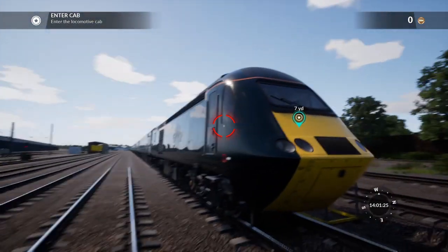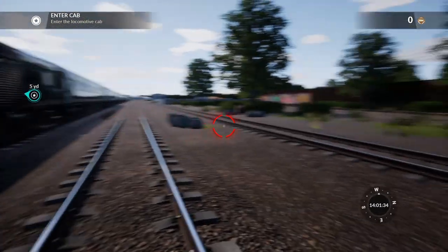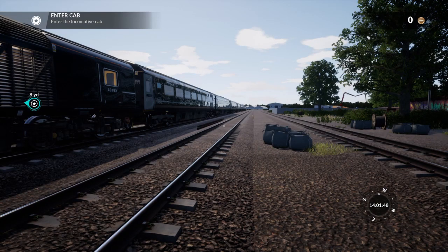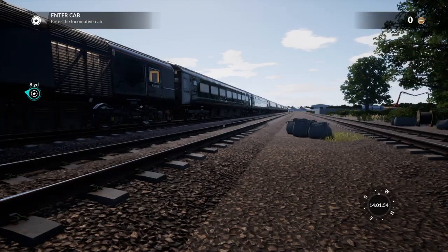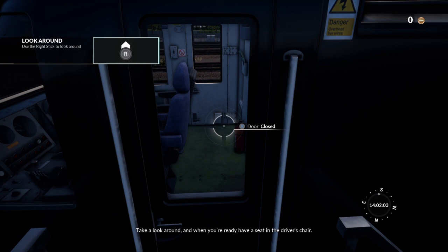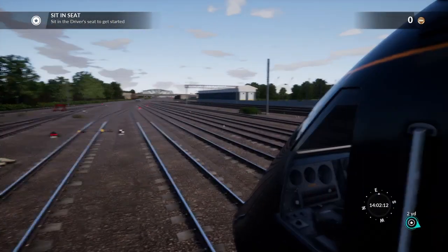The paintwork is beautiful. It's a HST - they're actually going to let me drive this. Oh you're all fools - you do know that. Can I run? Oh no, I can't - I can crouch though. I went into Battlefield and Skyrim mode trying to run. Let's get up these steps. Take a look around and when you're ready have a seat in the driver's chair. This tutorial is really really user friendly - I'm pretty sure even my dad can cope with this. Sorry dad, if you're watching.